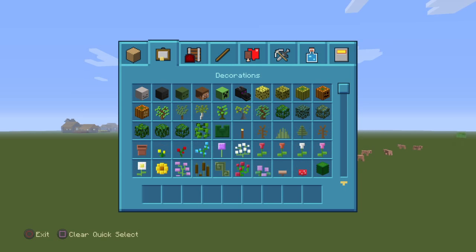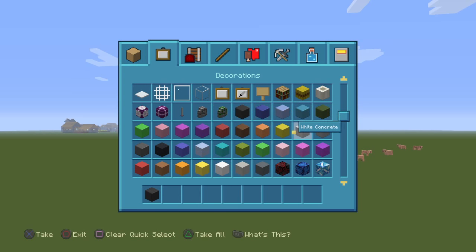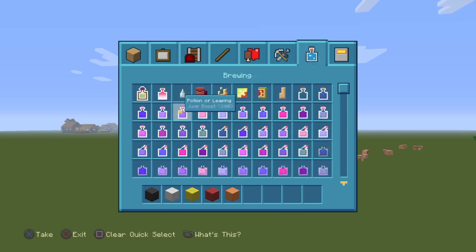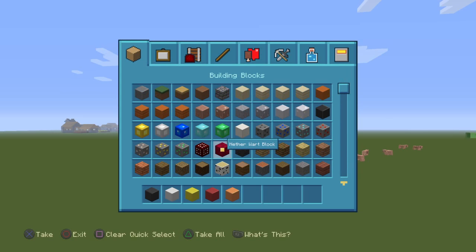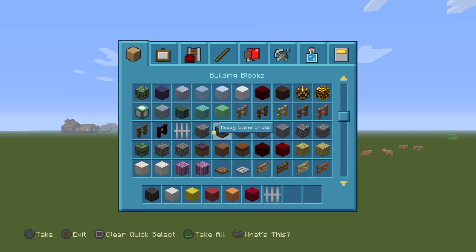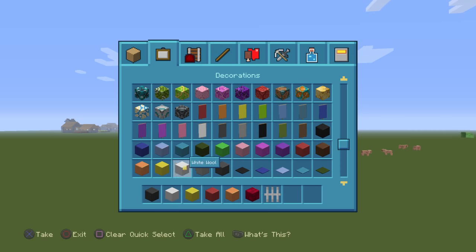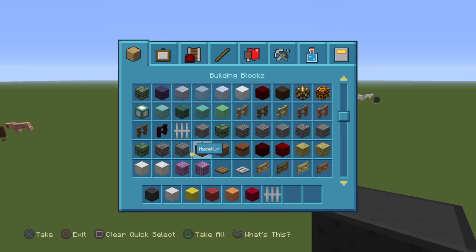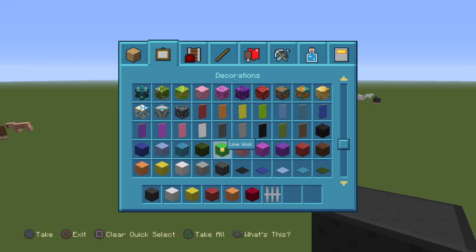First thing you want to do is get some materials: black concrete, white concrete, yellow concrete. Red wool, orange wool. Get this other warp block — yeah, that's weird, that's like a new block. And these iron bars. Actually, I also need the gray wool.